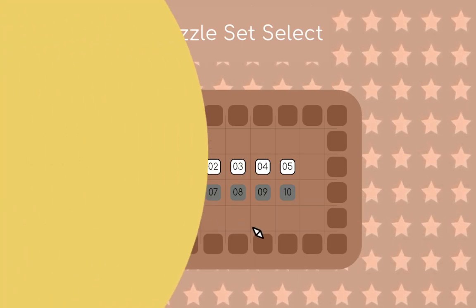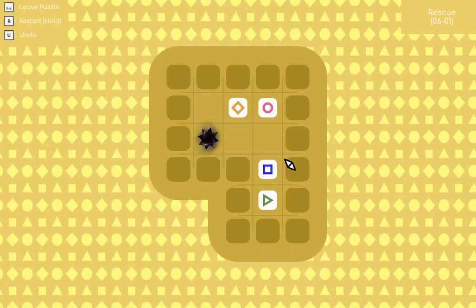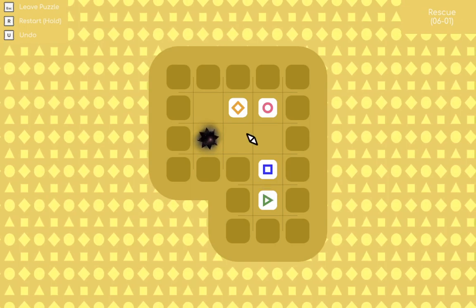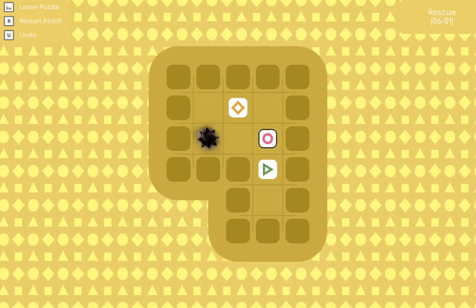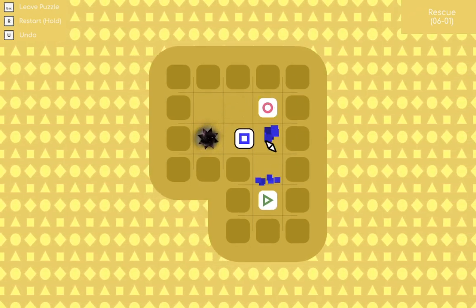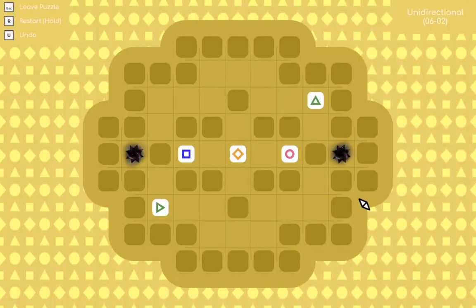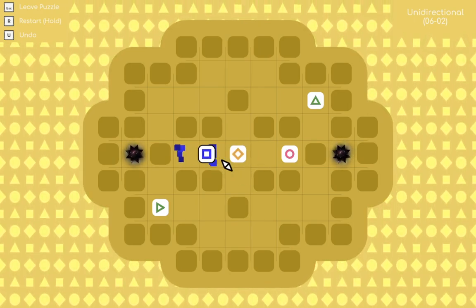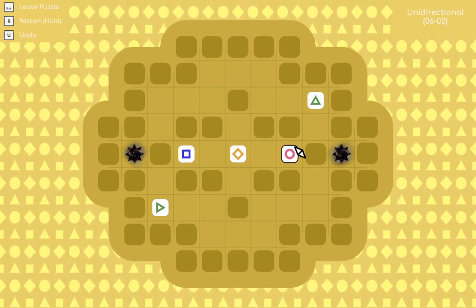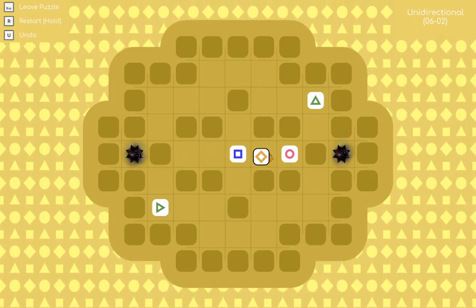Hey everyone, welcome to a bridge — we're going to World 6 now and it's really going to be interesting. All four of them are used. So this is all four of the previous world's puzzle mechanics all in one: yellow can move diagonal, blue is like a standard Sokoban pusher, this can push and pull, and these arrows can only move in one direction.